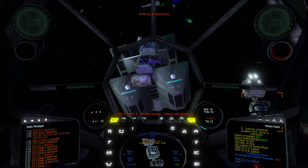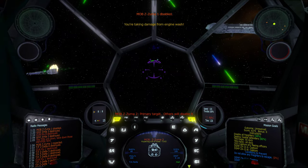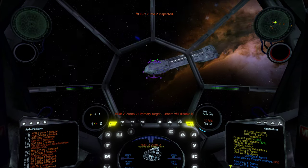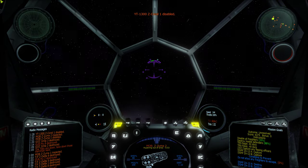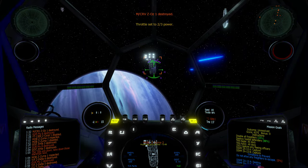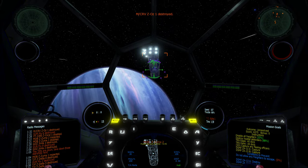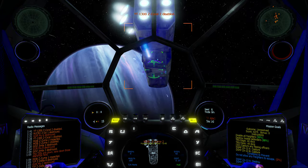A-1, keep your distance. Report on primary target — they have been disabled. Primary target update — two hulls are out, they have been disabled.